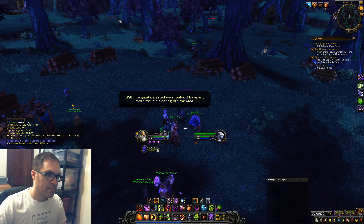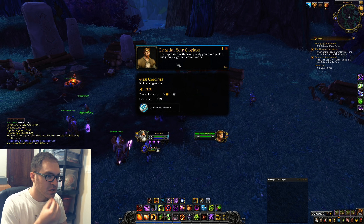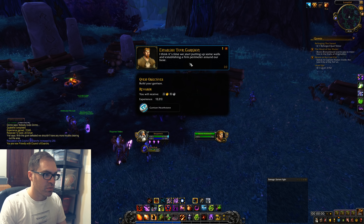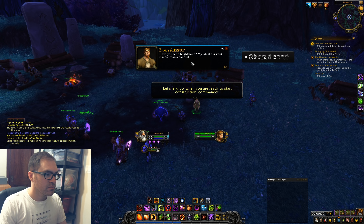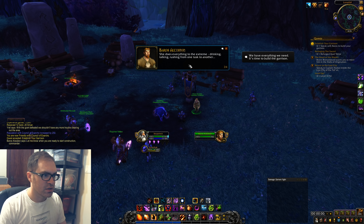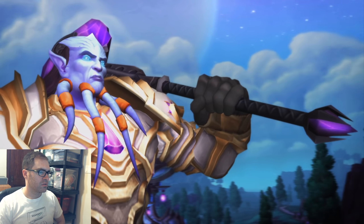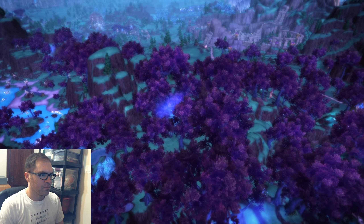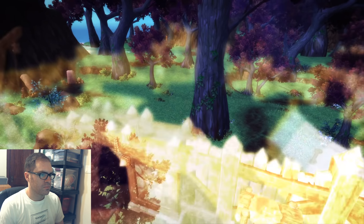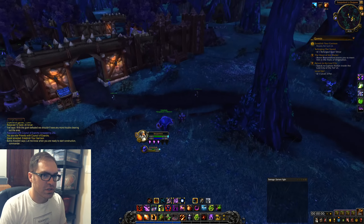The base is significantly more secure with that giant dead — you've made quite an impression on the peacekeepers. The giant is defeated and we shouldn't have any more trouble clearing the area. The NPC is talking about finding Brightstone, his assistant who does everything to the extreme — rushing from one task to another — but she's a fine architect and probably the brightest student he's ever had. We've earned the respect of the people and they've granted us a foothold.